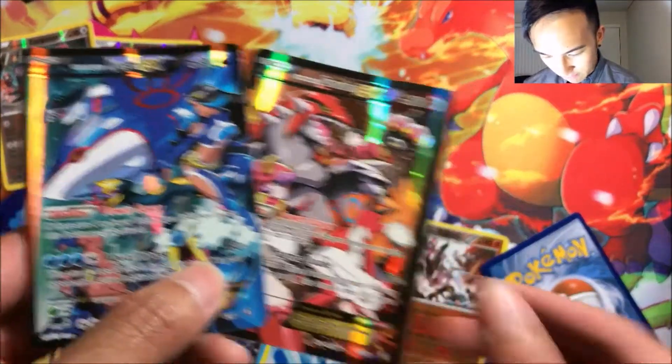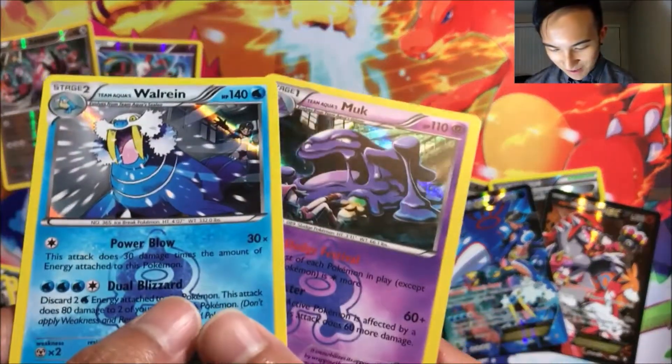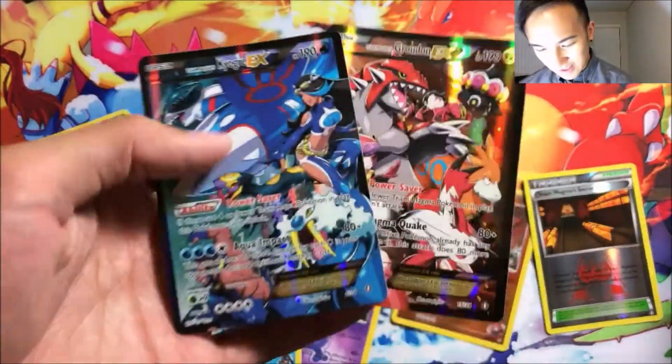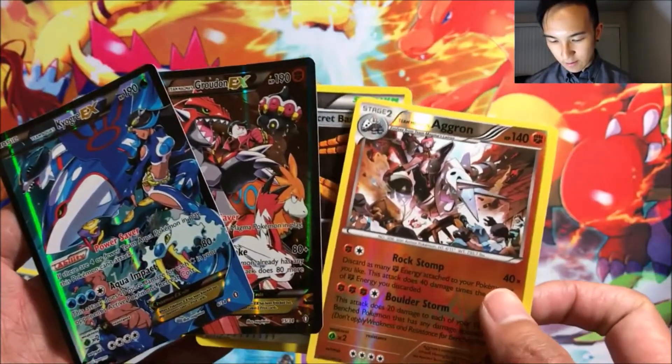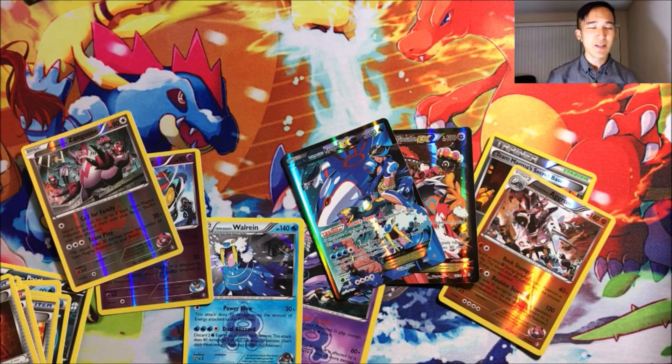I didn't expect that. From the Team Magma packs we got two foils, a reverse Zangoose, but I can't argue against the EX pulls. We also got the reverse Secret Base and the reverse rare. Let me know below if your prediction was correct. I hope you guys enjoyed the video — let me know other stuff I should compare. Thanks for watching, peace, and I'll see you guys next time!